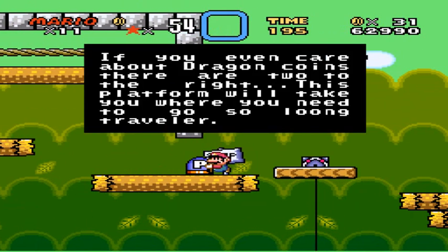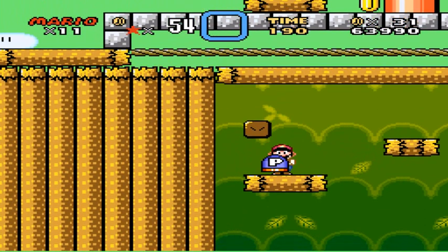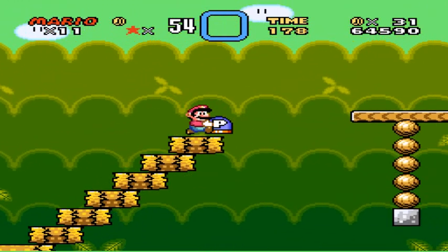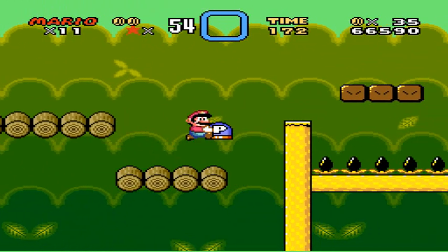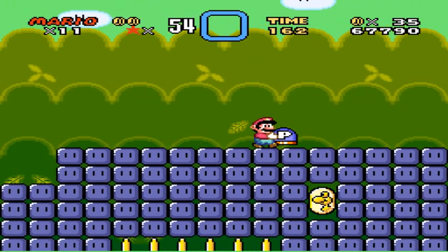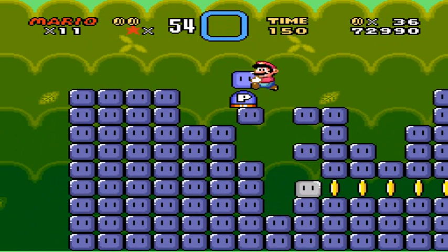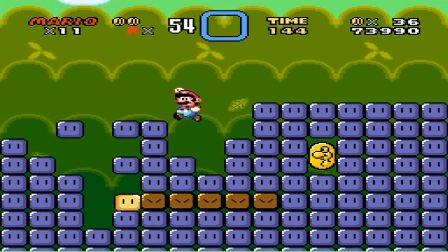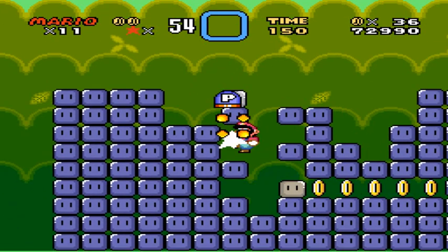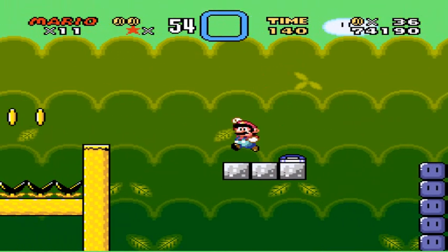Let's see if you even care about dragon coins — there are two to the right. I don't really care about dragon coins, I just care what this P-Switch does. Probably, possibly... let's see what I can find over here. There's a big mountain of throw blocks! What happens if I press it? So that just goes down. Let's see if I can figure this out — if I press it here, anything? I don't think so.